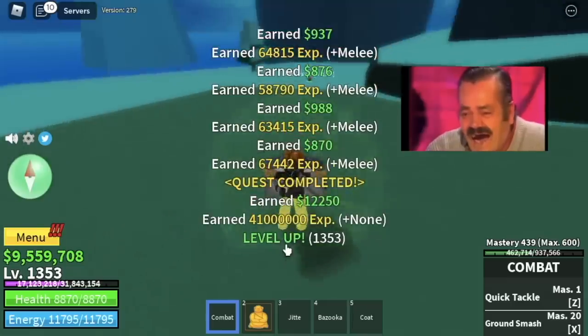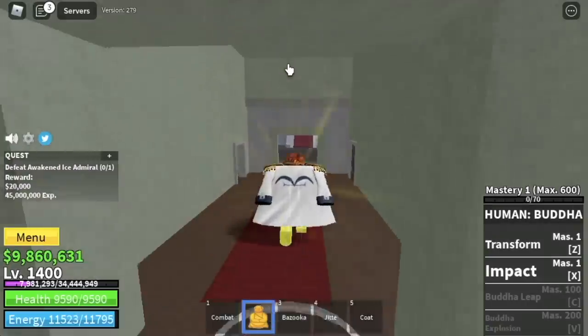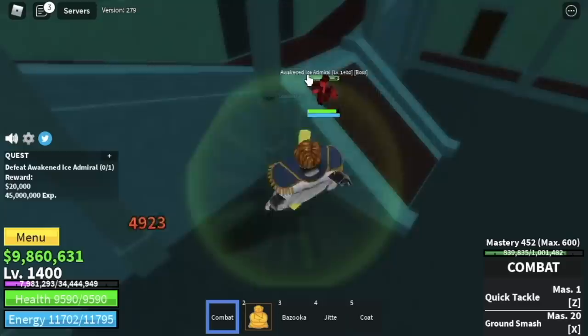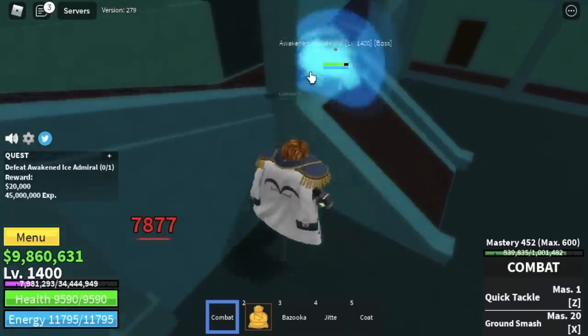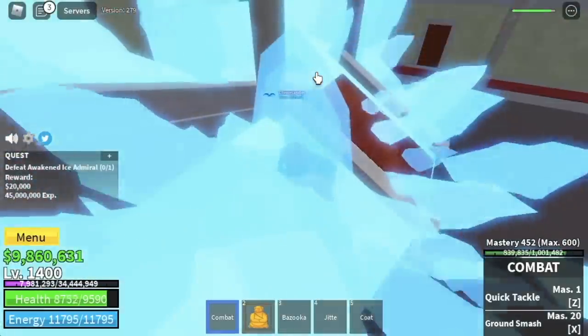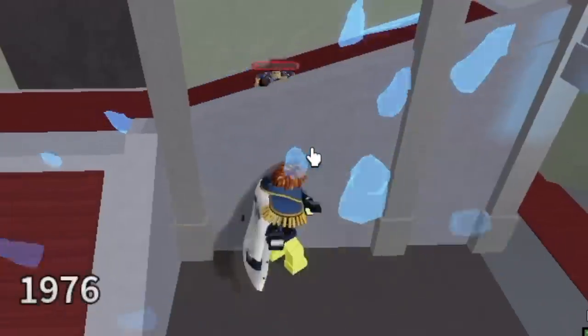At 1400, you can now start defeating the boss of this island, the Ice Admiral. He's located here. You can do the wall strat here — just hide in the chest area in the other room, lure him, and that's it. But maybe because you can tank the damage — we have lots of HP guys.